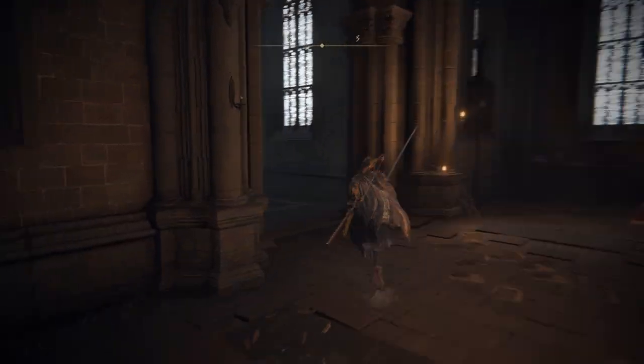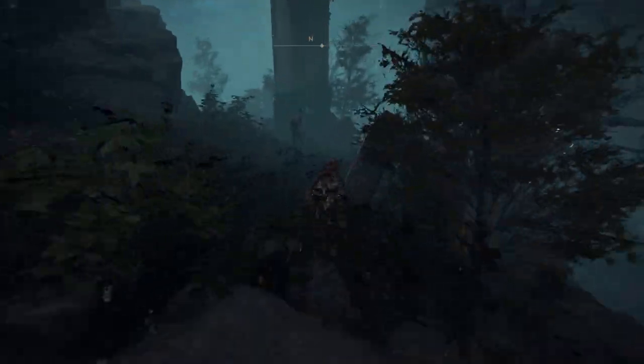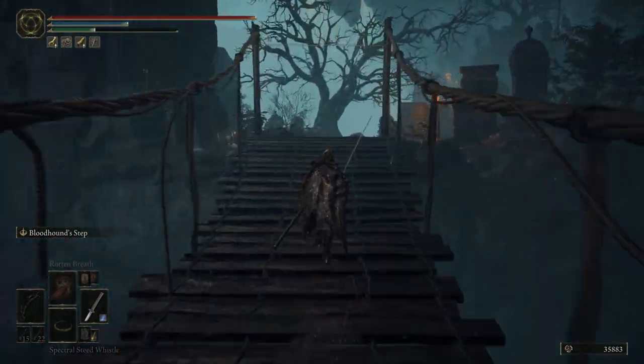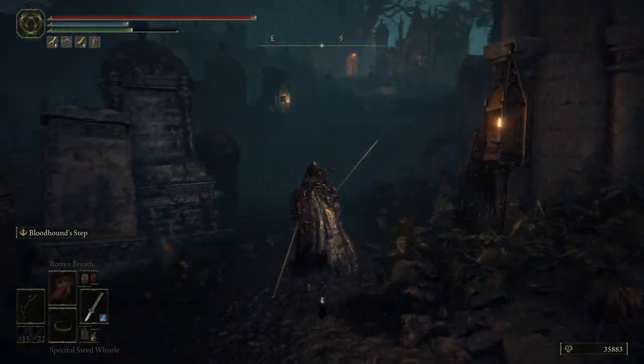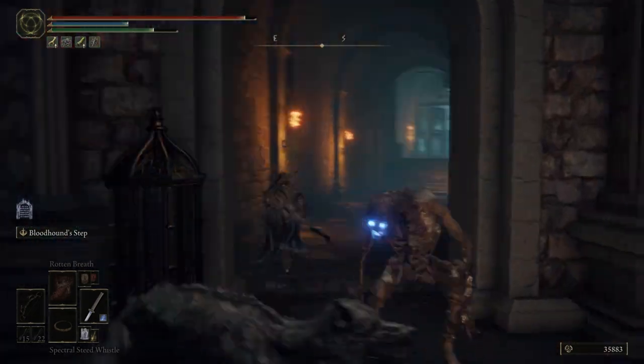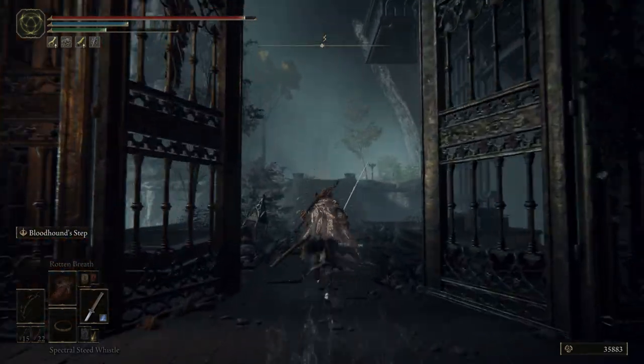So from this place, what you're gonna have to do is go to the elevator. I'm gonna fast forward this video so it's gonna be easier for you guys to see exactly where you need to go. Basically, you're gonna have to run through the graveyard, get past all the enemies, run through the gate right here. And then at the very end, you will find the elevator itself.